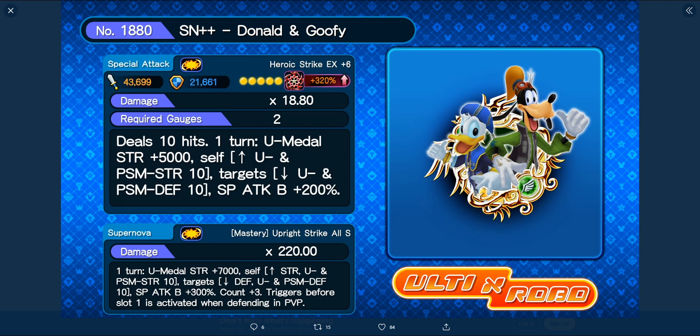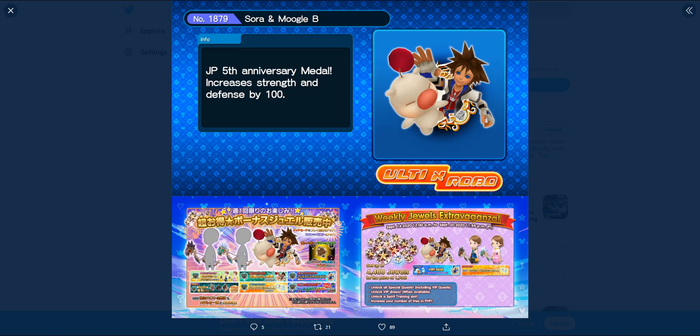Next up is Supernova++ Donald and Goofy. It has a road strike, 443,699 attack, 21,661 defense, Tier 10, an 18.8 multiplier, and requires two gauges. For 10 hits it increases your upright metal strength by 5,000, upright and PSM strength by 10, lowers your target's upright and PSM defense by 10, and adds 200 to your special attack. Its Supernova for one turn increases upright metal strength by 7,000, upright and PSM strength by 10, decreases target's upright and PSM defense by 10, adds 300 to special attack, and increases your counter count by three. Triggers before slot one is activated when defending in PVP.